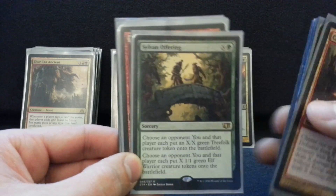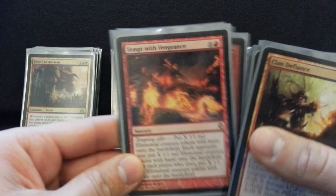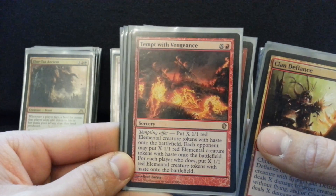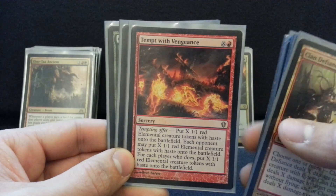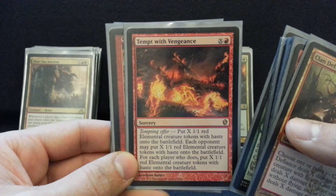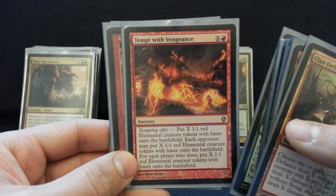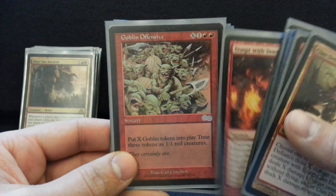You're making use of your mana — this deck's all about having mana sinks and cute things to do. Tempt with Vengeance — do not accept this offer; you will regret it. Just let me have my 1/1s and swing at somebody for 12 or whatever. But again, occasionally there's that blue player who's got control, and your buddy who's also behind with you is gonna say yes. We're gonna get lots of little hasty guys and beat face with them.